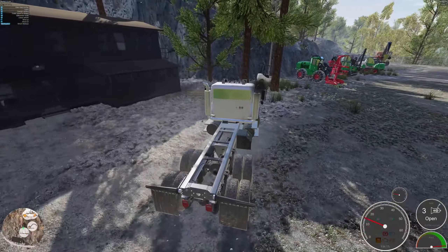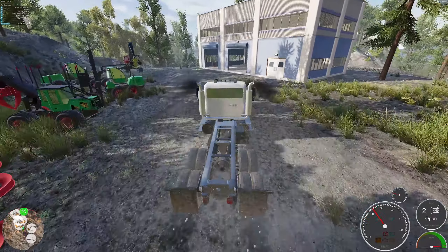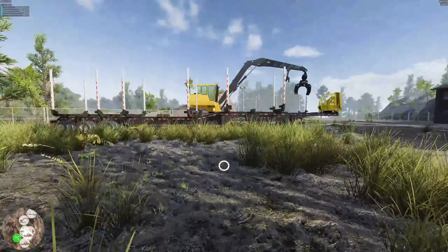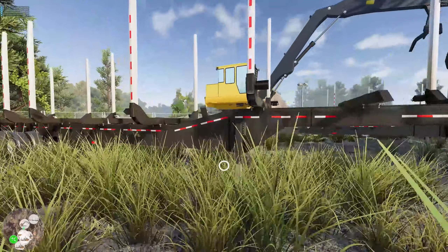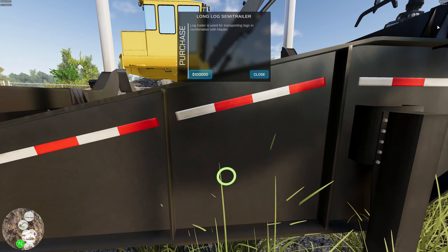All right, so this thing turns like a truck. How much is that other equipment? I keep hitting E to get in and out of vehicles. Wow, that's pretty expensive and probably too much for what we need. But the logging truck is only a hundred thousand.